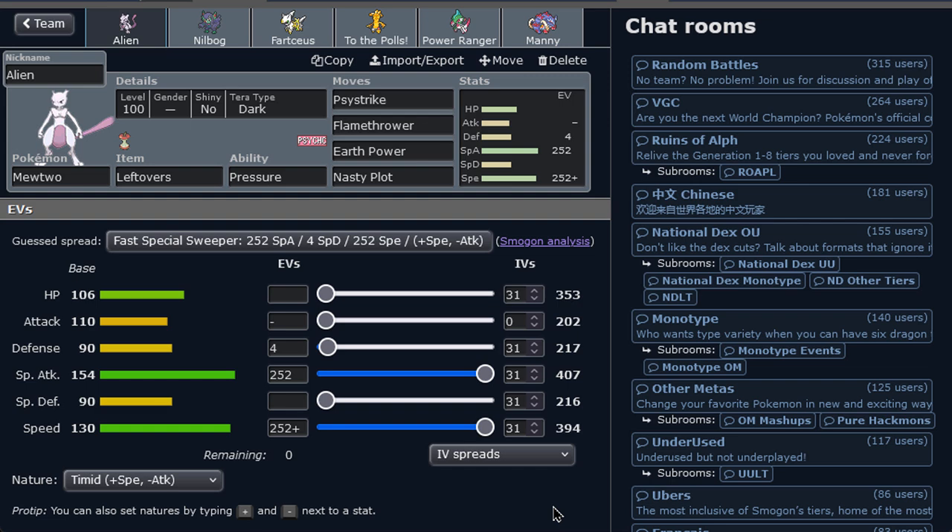We got Mewtwo and we're trying a nasty plot set. I know, right? Mewtwo: 154 base special attack, 130 base speed, plus Nasty Plot? That's insane. Look at that base HP too and those defenses - this thing can set up.